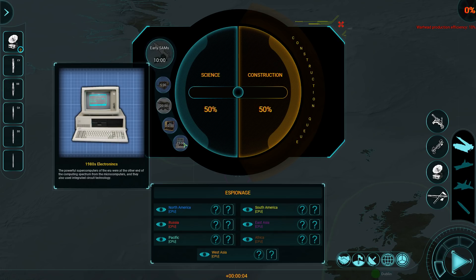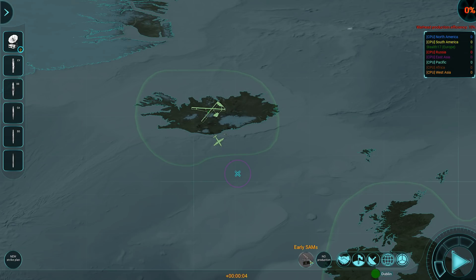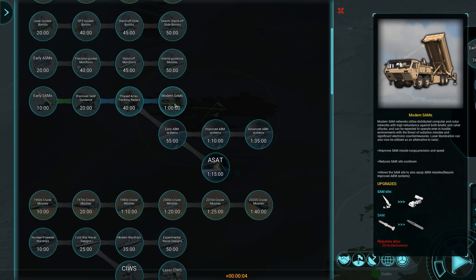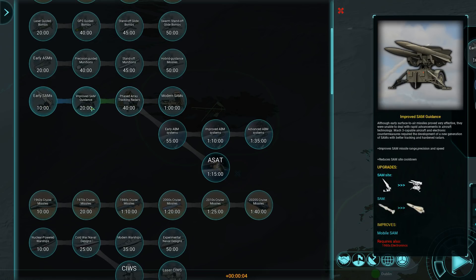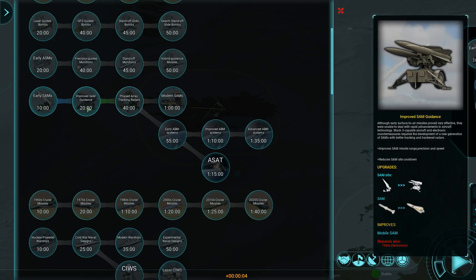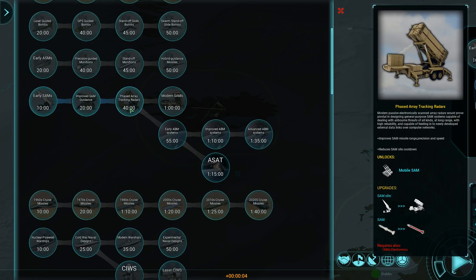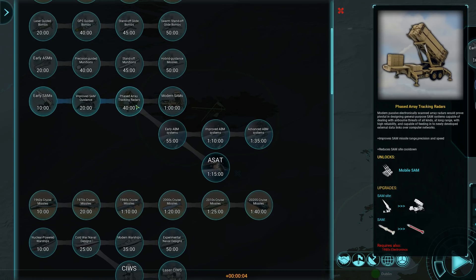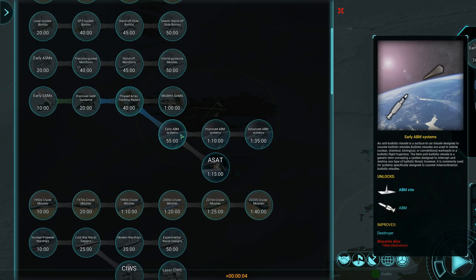Expect your games to play out quite a bit longer if you want more research. We have early SAMs all the way through modern SAMs. There's also an improved mobile SAM — one node improves it, another actually unlocks it, which might need to be changed. Modern SAMs with phased array radars allow you to unlock early ABM systems — anti-ballistic missiles — to shoot down incoming ICBMs. That's 55 minutes total. Plan accordingly: if you want to turtle, get ready for a long research haul. ASATs are even longer at 75 minutes, and that also requires the Space Radar research.